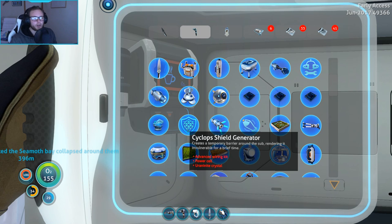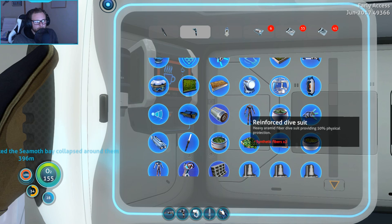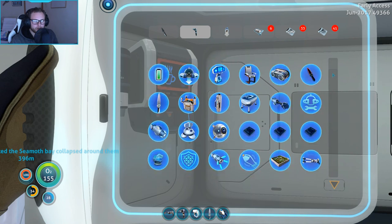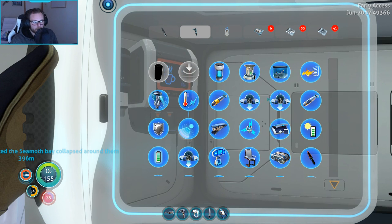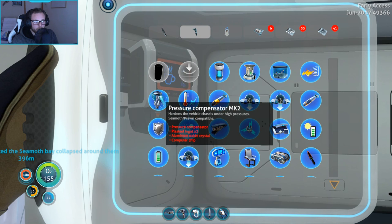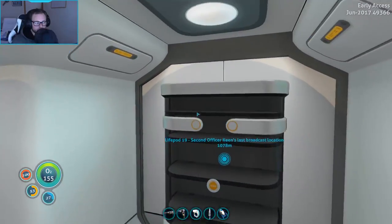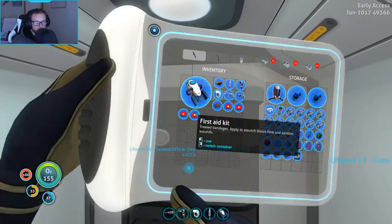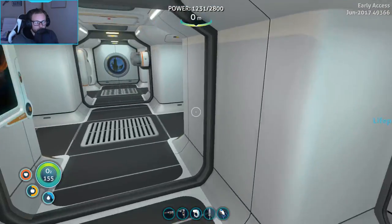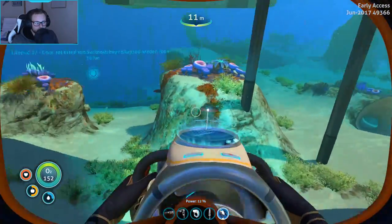We could build a scanner room but they're not really important in this type of area. What else can we make that could be really useful? The upgrades for the Seamoth could be quite a good idea. We could actually make the pressure compensator Mk2 right now if we wanted to - that's just a piece of gold, some copper wire, a couple of copper for the wire, and then the table coral samples which are pretty easy to get.